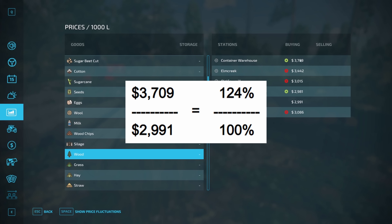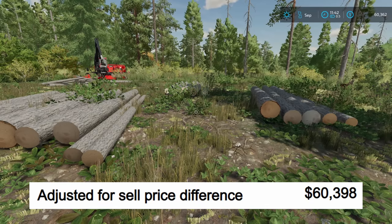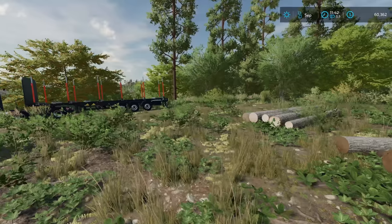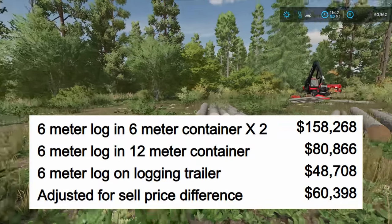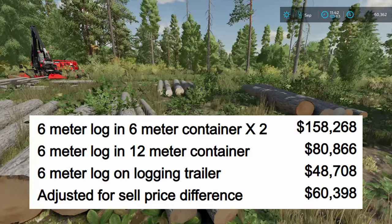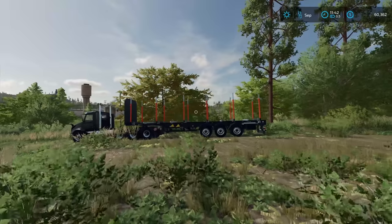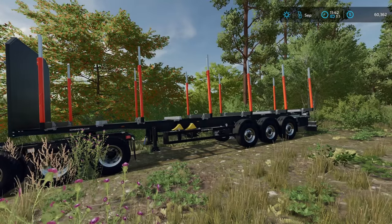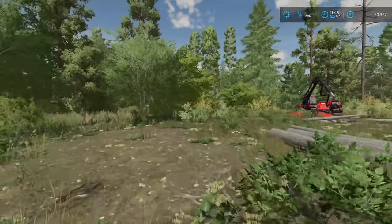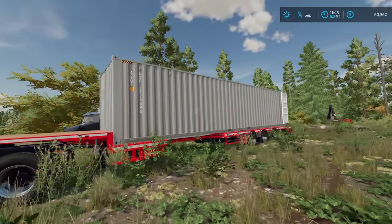I figured out the price difference: the container warehouse is about 24% more than the sawmill. So I added about 24% onto my $48,708, which got $60,398 — compared to $158,268 for selling in the six-meter containers. That's a $90,000 difference for all that extra work loading them on a log trailer. These auto-load shipping containers might be a bigger game changer than we realized.